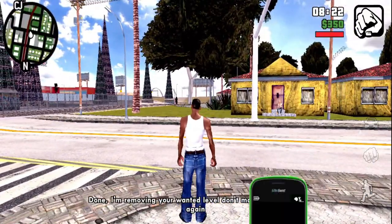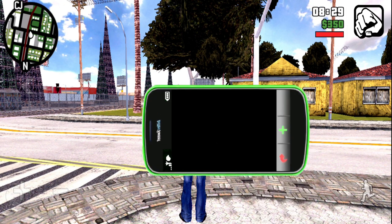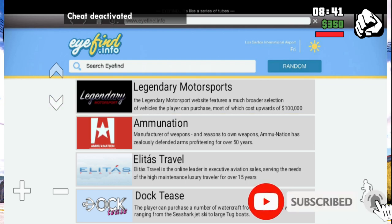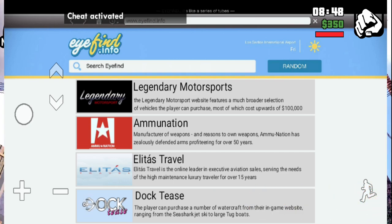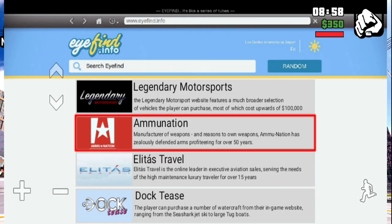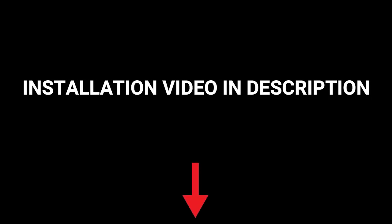The best thing about this mod for GTA 5 is that you can see a lot of locations and controls. You can see cars, boats, buy a lot of things, and get a lot of advantages. I have tried it on my phone. Note: I will not show the installation in this video — the installation video link is in the description, so go there, click on it, and visit it.